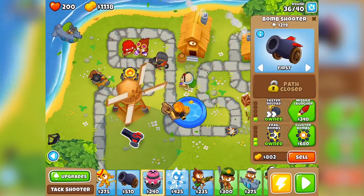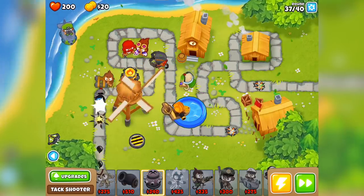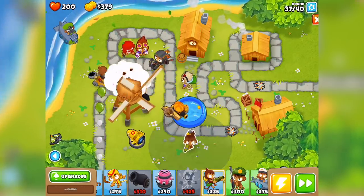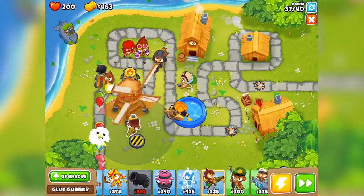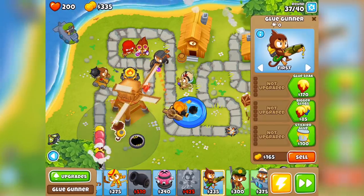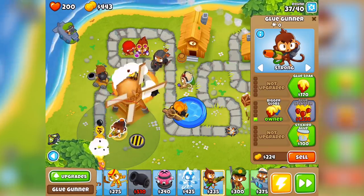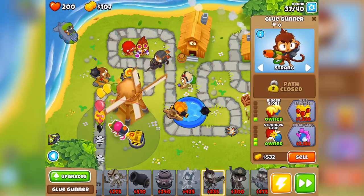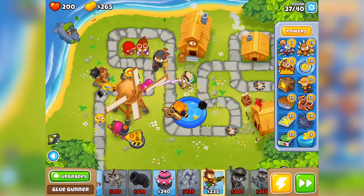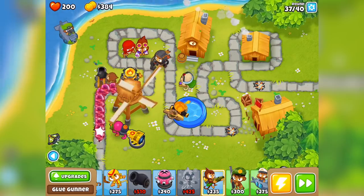We're going to have our first BFB coming in pretty soon, so I'm going to get this guy souped up with a Moab Mauler ready for that BFB to come through. I'm also going to get a glue gunner shooting the strongest so it can just stick on them a bit more - stronger glue. I want to get the Moab Glue for 2,100 because that will actually slow down the Moab, which is obviously going to be really helpful.